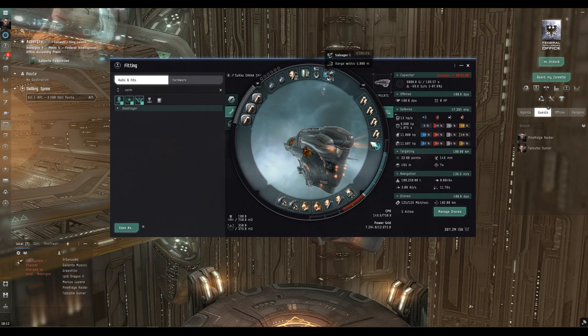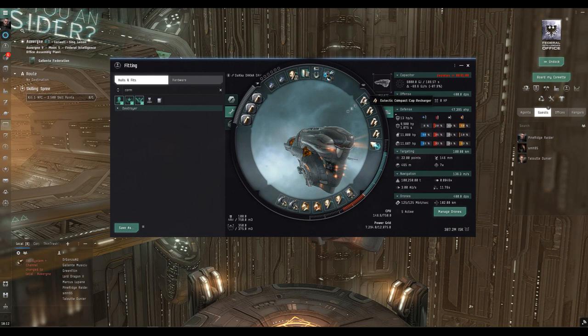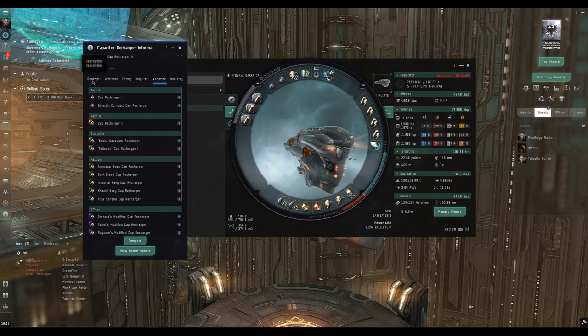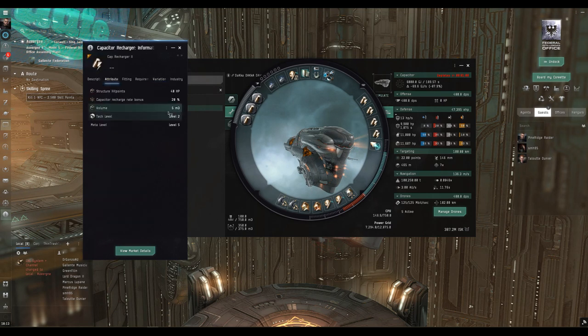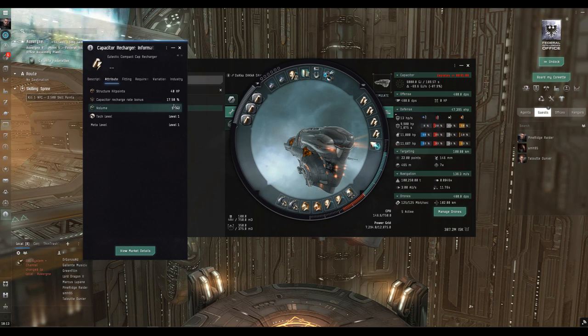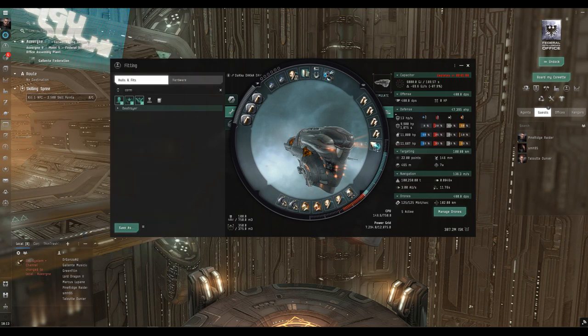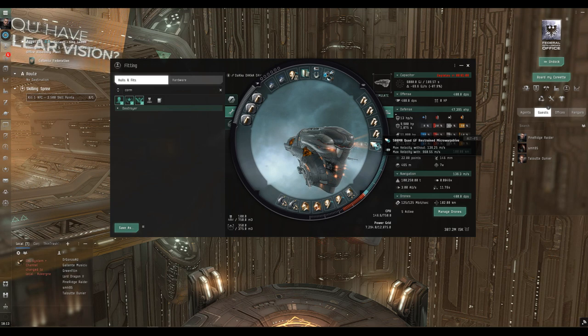In the mid slots I have cap rechargers — one compact and three Tech 2s. Tech 2 gives 20% capacitor improvement versus 17.5% for the compact, so the choice is yours depending on how your cap stability works out with your skills.